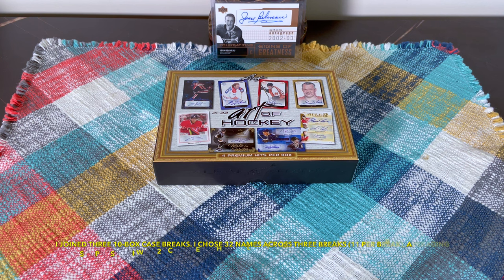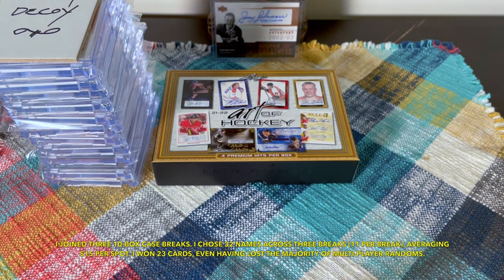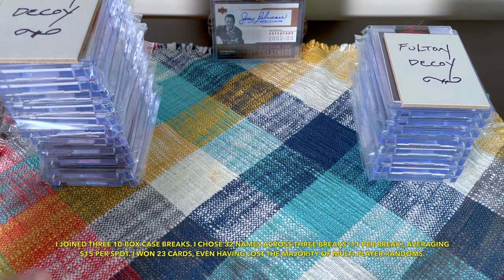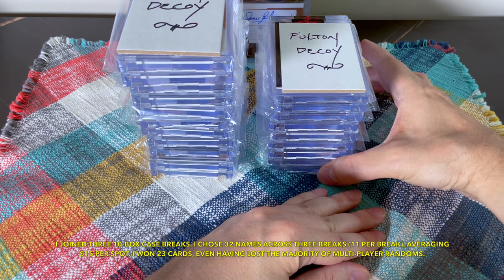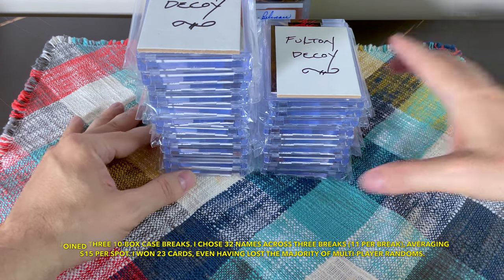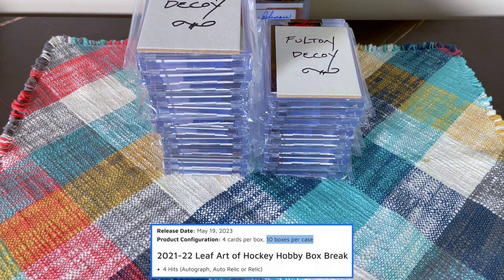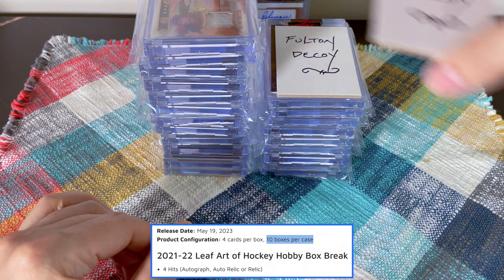You guys will not believe this — it's crazy. So you can see these are the jersey cards and relics, and these are the autos — these are my winnings. At that price point of $480, which I know is a lot of money but it's the equivalency of two boxes of Leaf Art of Hockey — City Collectibles has them up for about $250 all in per box — I came out with 23 cards. Normally with two boxes you get eight cards total, four autos. Instead I have 23 hits by being strategic.